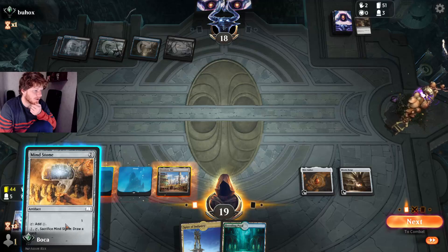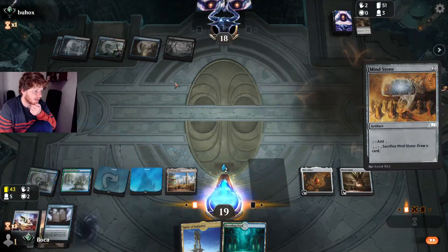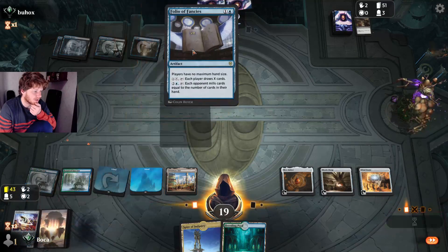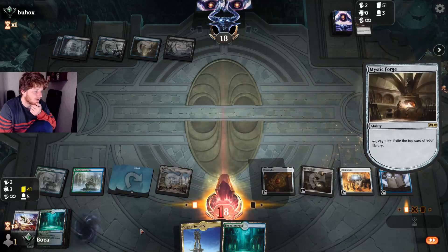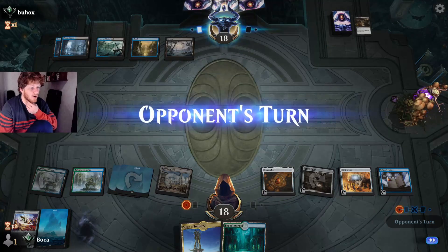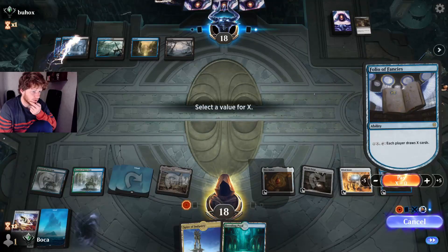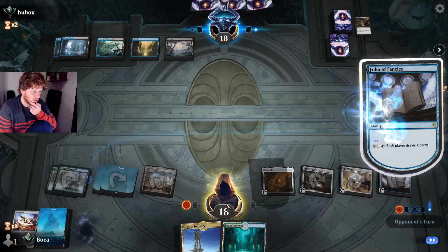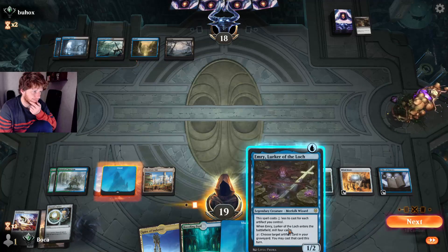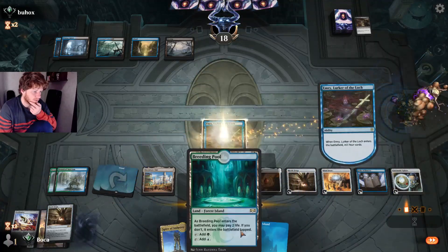Inventor's Fair off the top is super good — don't tap it yet. We set a stop on upkeep and pass. On the end step we can draw a card. Emry off the top! We definitely do not want to exile that — keep it. Test with a spell, no counter magic, play our Emry.